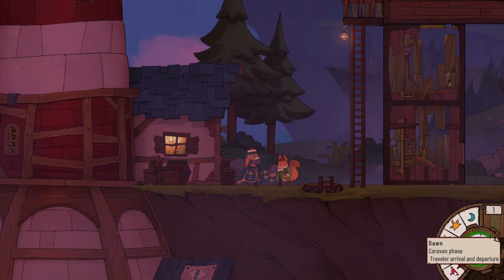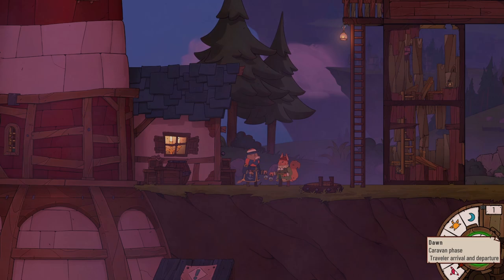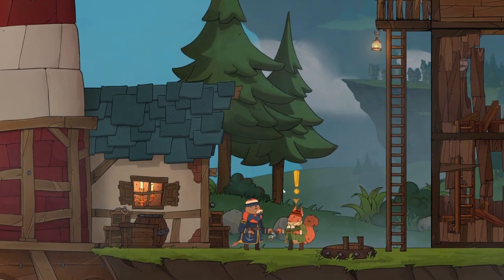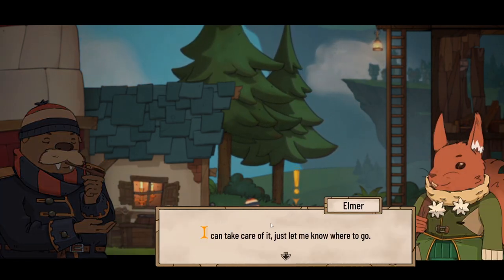So right now I think we have one person - our squirrel friend Elmer is a traveller who's arrived here and we can get them to do something. Pressing that moves to the next phase. So it's moved to the next bit of the day, and we're saying 'we should start by clearing out the debris, we'll need to recycle this wood.' 'I can take care of it, just let me know where to go,' says Elmer the adorable squirrel.